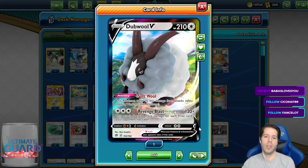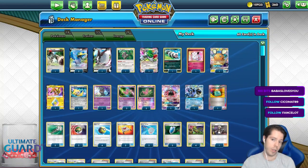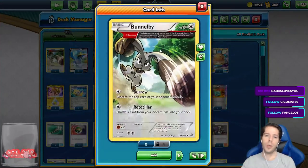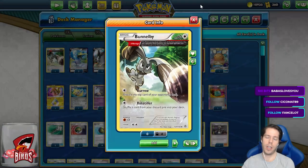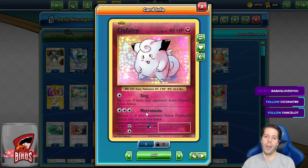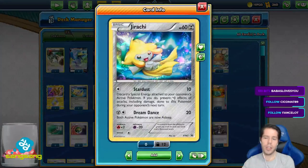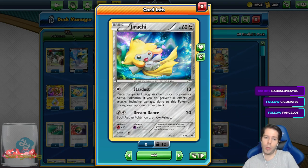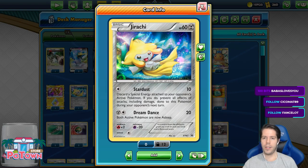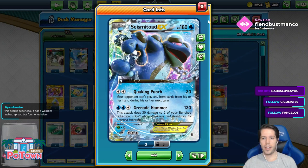We also have Double B with Revenge Blast dealing a bunch of damage towards the end of the game. To conserve energy instead of discarding it, we have access to Bundle Beast, Burrow, and Rototiller to recover resources or discard an opponent's top deck. We have Clefairy to use Metronome to copy our opponent's broken attacks. We have Jirachi's Stardust attack — you discard a special energy attached to your opponent's active Pokemon and prevent all effects of attacks including damage done to your Pokemon during your opponent's next turn, especially good against ADP's Double Dragon Energies.